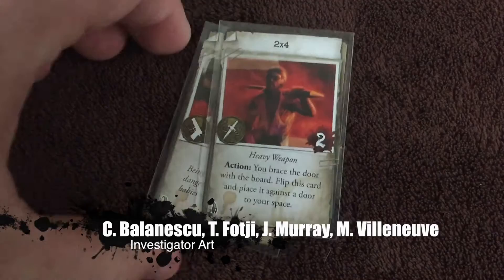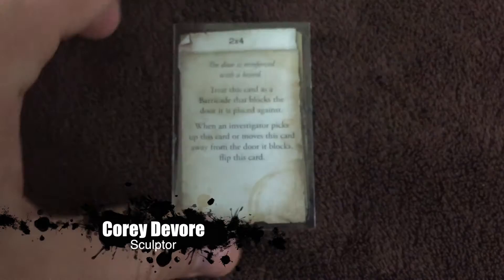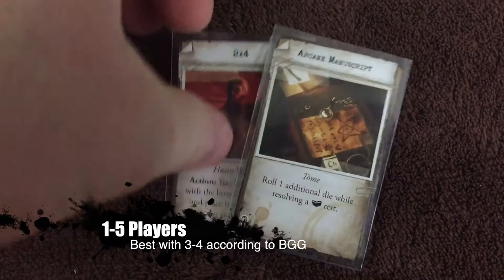Here we've got the 2x4 — 2 base damage, a melee weapon and heavy weapon. As an action, you brace the door with the board, flip this card, and place it against the door in your space. The door is reinforced with a board — treat this card as a barricade that blocks the door it is placed against. When an investigator picks up or moves this card away from the door, flip this card, and it becomes the heavy weapon again.